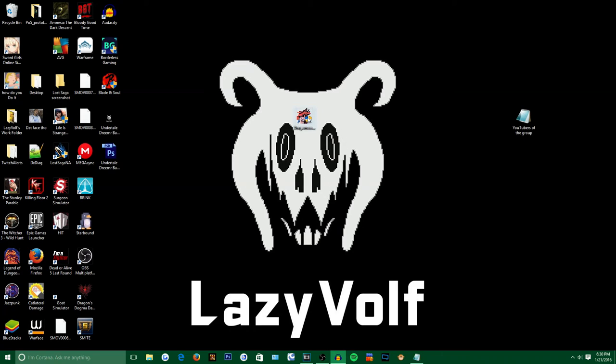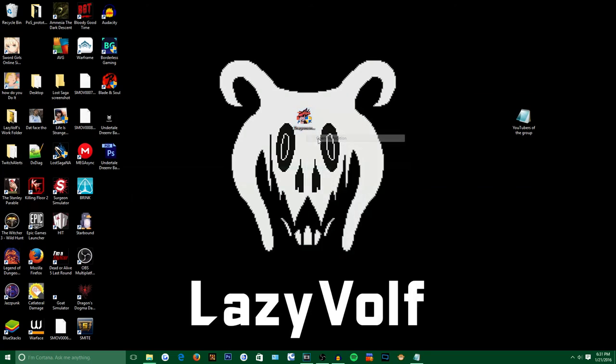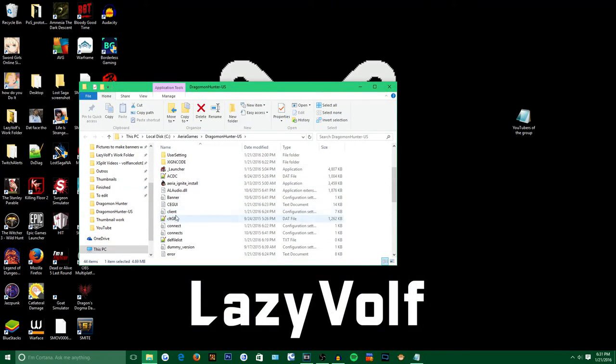So first things first, I want you guys to go to your Dragonmon executable file. Then I want you to right click it. Then I want you guys to go to open file location. As soon as you guys open file location, look for client.